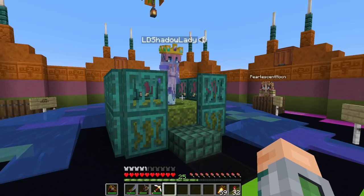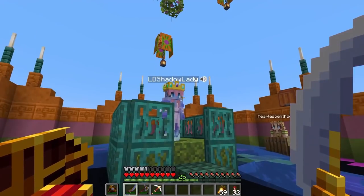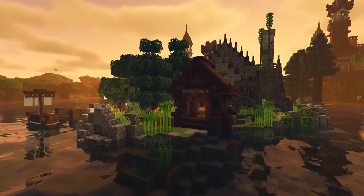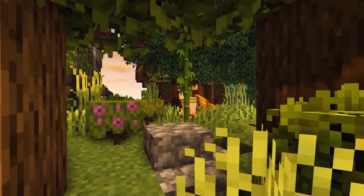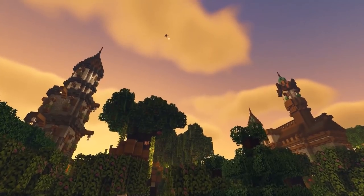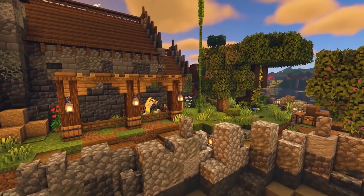Her new rule is that everybody must eat cake. Now obviously this is going to be a little difficult, as you can't eat cake out of your inventory — it's not stackable, so you basically have to carry shulker boxes with you. It also doesn't have great saturation so it's not going to last too long, but the empires will learn to deal with it while she is emperor.